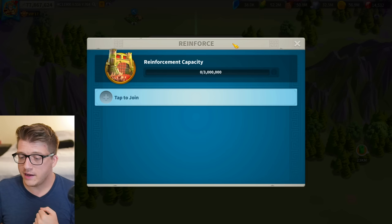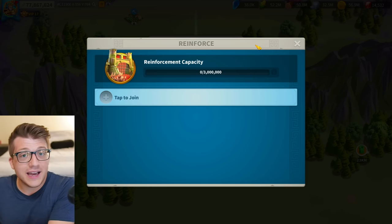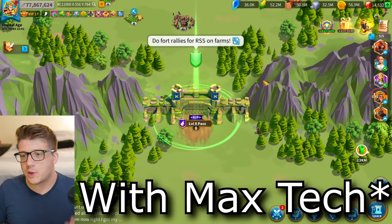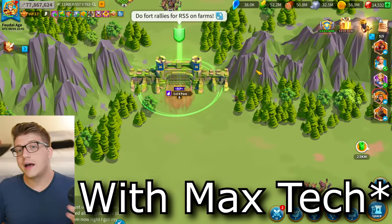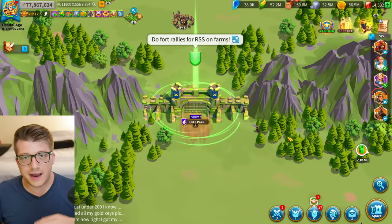For passes with 3-million capacity, pull out when you drop below about 30,000 troops. If a pass is sitting at 2.6 out of 3 million and nobody can join, weak marches are bloating it — kick out players with 2,000–4,000 troops left; they're not contributing. Leaders especially need to watch this. The same 100-player cap applies to rallies, which match the capacity of whatever they're targeting.